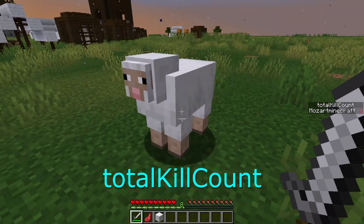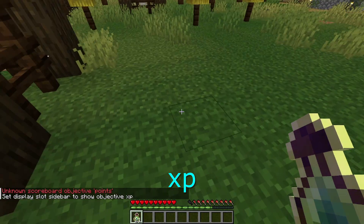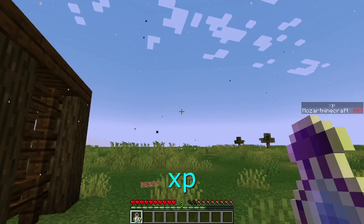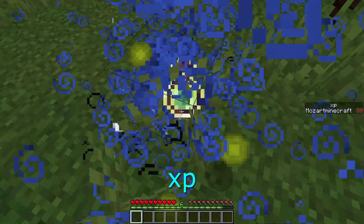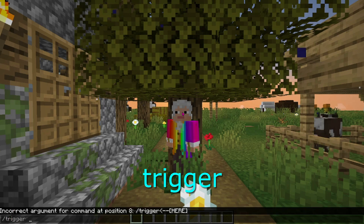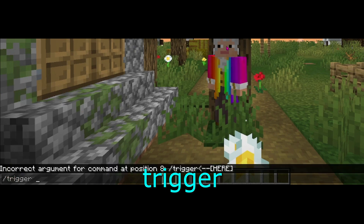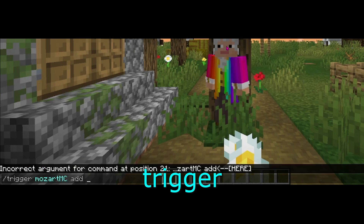Total kill count refers to the number of entities or players that you kill. And XP, which tests for how many experience points — not levels, but points — you currently have. Note that the number of points does not exactly reflect the number of levels. It more accurately reflects the score you see on death. When you respawn, it is reset. And there's one more called trigger. This one has to do with the slash trigger command. Basically, the way this works is even with the lowest command permissions, you can type slash trigger, and then the objective you want to trigger — for example, MozartMC — and how many you want to add, and this amount. It can be negative. Or set, to set it to a specific amount.